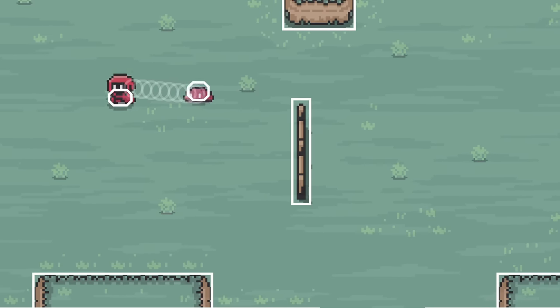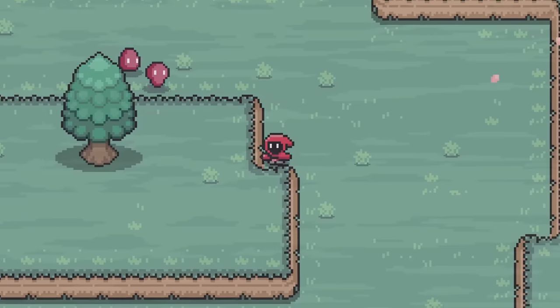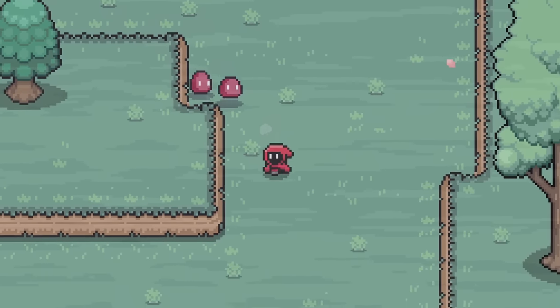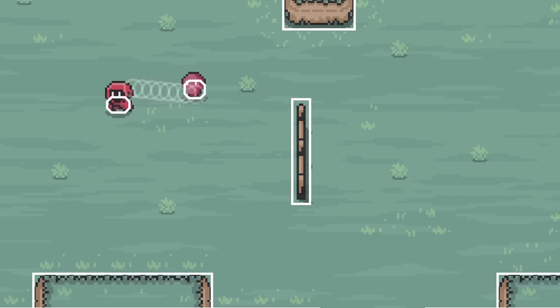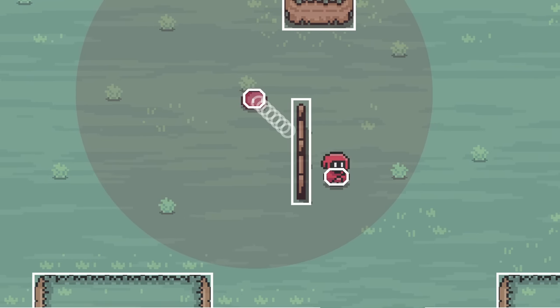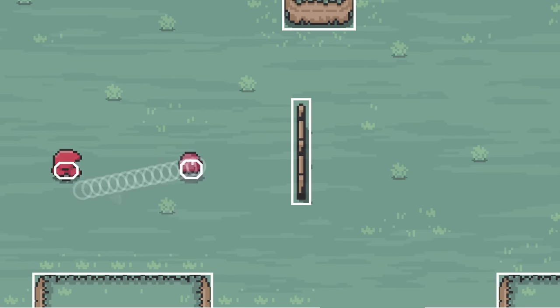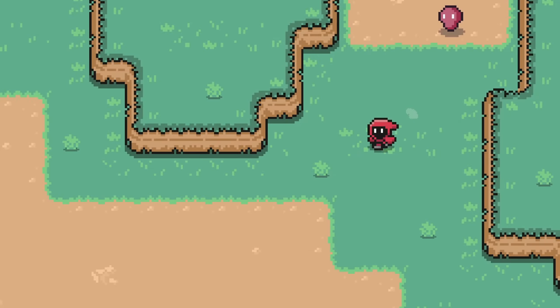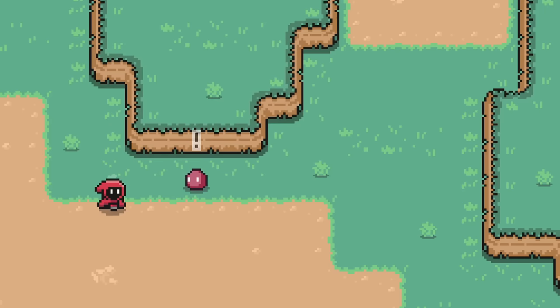As soon as that wall isn't in the way, the enemy will see us and pursue. This same sort of logic can be applied to the pursuing state to prevent the earlier issues of getting stuck and phasing through walls. If LOS is false at any point while pursuing, we can just go back to the idle state and there's no risk of causing any problems. But obviously this isn't a great solution. If you're being chased by an enemy and you walk around a corner, even though line of sight is lost, ideally the enemy would still have some understanding of where the player might be and what direction they should go in order to find them.